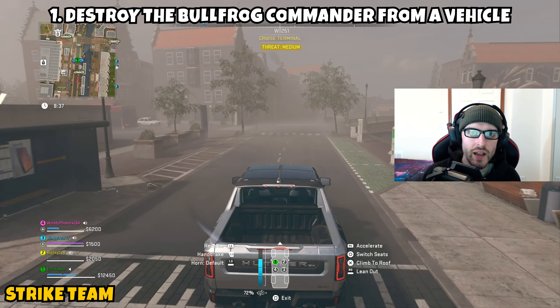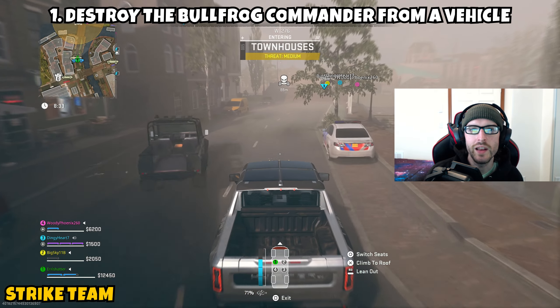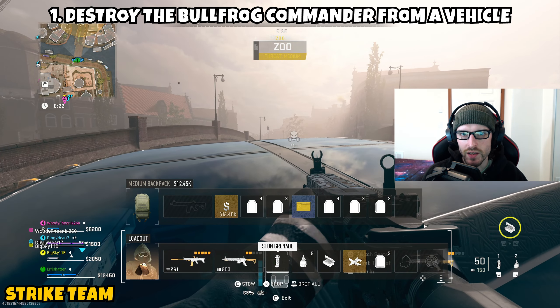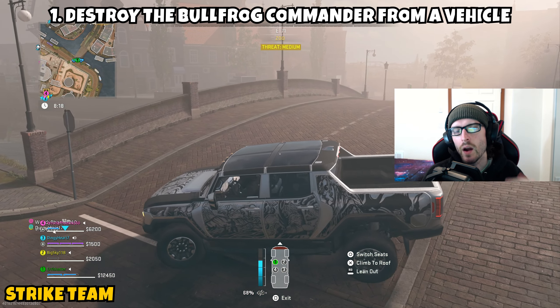There are a couple of ways to take the Bullfrog Commander down. You could be equipped with an LMG, which has quite a bit of rounds — just drive around leaning out the window, shooting at him the entire time. But my best recommendation is to come prepared with a Precision Airstrike. You could even get away with a Mortar Strike, but the Mortar would be a little bit harder to line up.